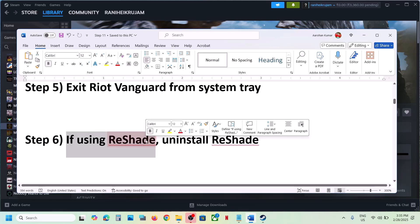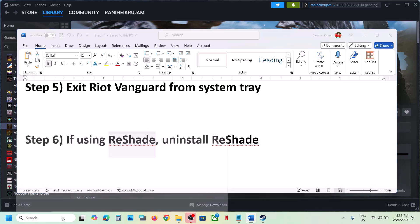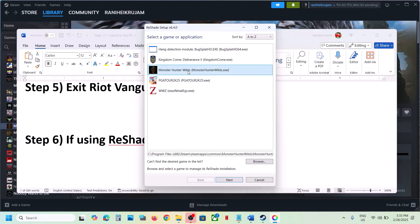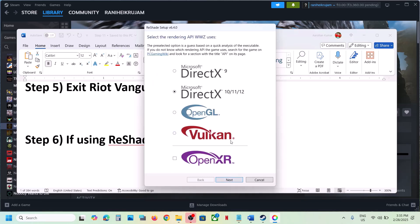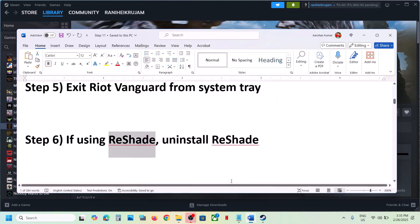The next step: if you're using ReShade, uninstall it. This has worked for many players. Open ReShade — for example, if you're using it with Monster Hunter Wilds, select that game. Click Next, Next, then Uninstall, click Next, then Finish. Once that is done, launch the game and check.